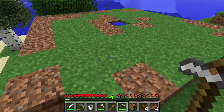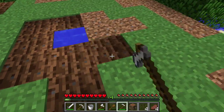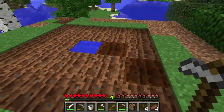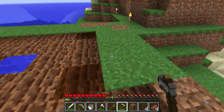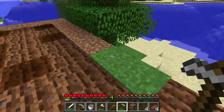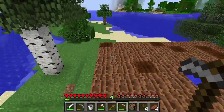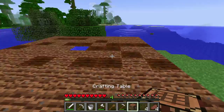Now if we die we will spawn where that bed is instead of where we spawned at the beginning of the map. Now we'll till this land — you will see that it's wet, and that wetness is due to the water. This is the largest area you can have with one source water block. Also, if you jump on tilled land it'll turn back into regular dirt, so we'll just jump on it and turn it right back.